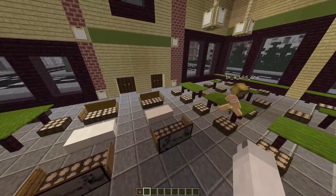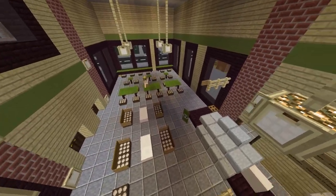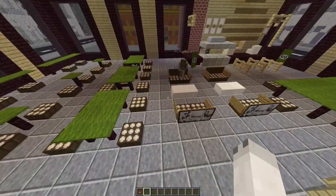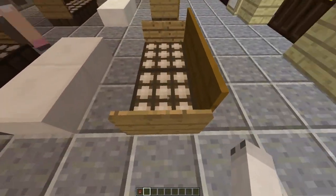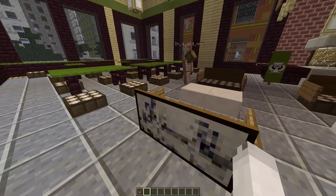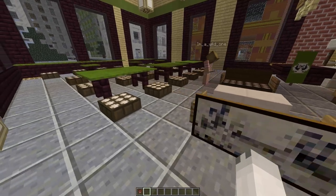We've got lots of different tables and chairs. When I go to a coffee shop, there needs to be lots of different places to sit. So there are sofas built with daylight sensors and signs. You can add patterns on these signs using the equal sign or dashes or something like that.